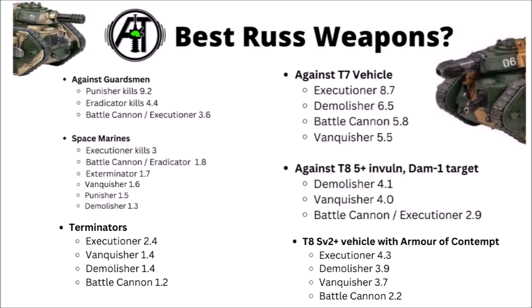Against light infantry, obviously the Punisher wins out big time, the Eradicator is next but not by all that much, and the Battle Cannon and Executioner really aren't far behind. Moving up against Space Marines with Armour of Contempt, the Executioner is by far the best here — AP minus 4 and flat Damage 3 does great work — and it remains fairly solidly best even if you don't overcharge. Otherwise against Space Marines, quite a lot of them are fairly even; the Battle Cannon and Eradicator are next best, followed by the Vanquisher, Exterminator, Punisher, and Demolisher in that order, without a huge amount of damage disparity.